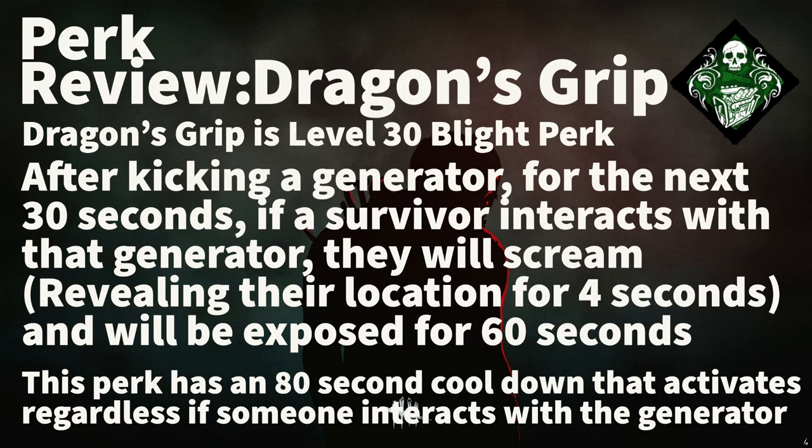After kicking a generator, if a survivor interacts with that specific generator in the next 30 seconds, they will scream and have their location revealed for 4 seconds. On top of this, they will suffer from the exposed status effect for the next 60 seconds, which means they will go directly into the dying state if you hit them. This perk has an 80-second cooldown that activates regardless if someone interacts with the affected generator in the 30-second window.